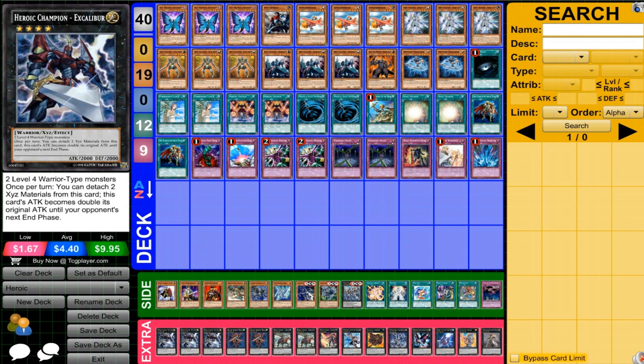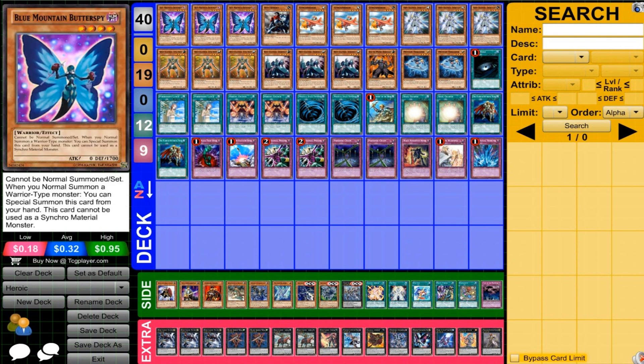The idea behind this deck is bringing out Warrior XYZs that are very powerful. You're using the Heroics in addition to their various random Warrior stuff that you can do, and some support as well. First off, we're running three Blue Mountain Butterspy — really powerful for this deck, allowing you to just crazy swarm and bring up those Warrior XYZs very easily. Very nice in this deck.